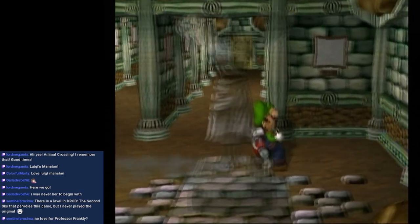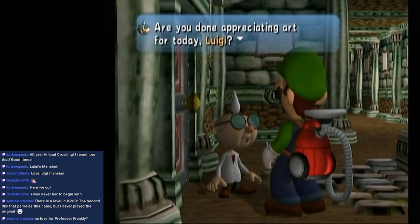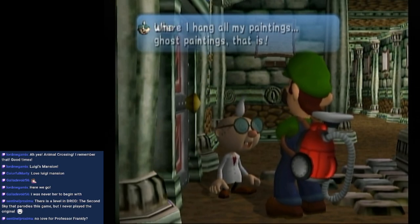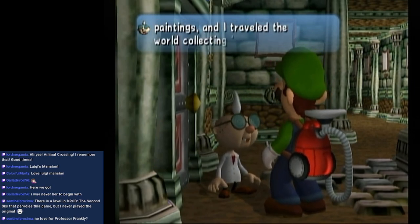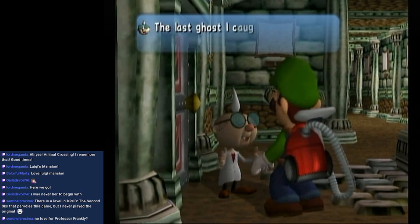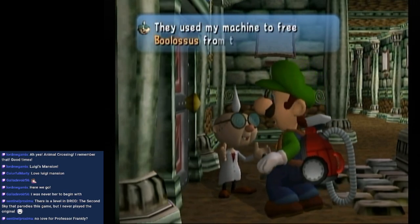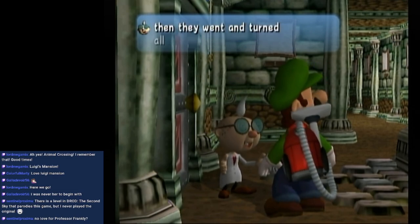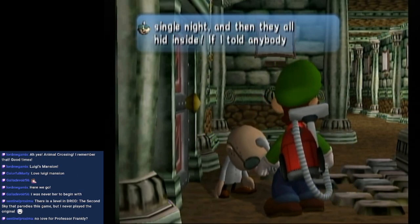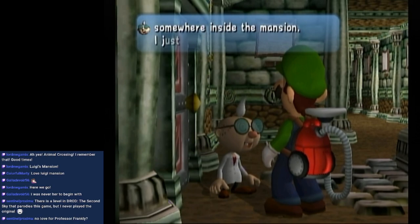This is the gallery, where E. Gadd hangs all his paintings — ghost paintings. When he was young, he designed a machine to turn ghosts into paintings and traveled the world collecting them. The last ghost he caught was Boolossus, but King Boo rallied all the Boos to take revenge. They used the machine to free Boolossus, turned all his other portraits back into ghosts, and built a mansion in front of his lab overnight. His portrait ghosts are somewhere inside the mansion.